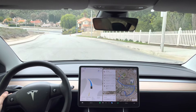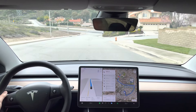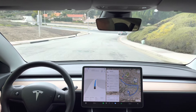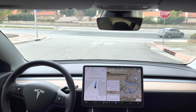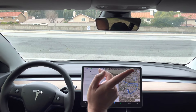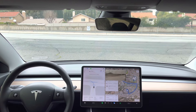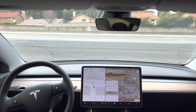This is FSD Beta 11.3.1 on test loop 2, which has a couple of uncontrolled left turns. Approaching the left turn onto Plum Canyon Road — it's not super busy. I want to see how it does. No one coming from the left initially, then a car coming from the left. It's clear to the right but won't be for long, and now there are two more cars coming from the left.